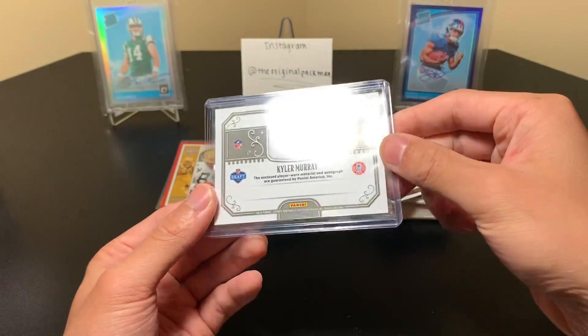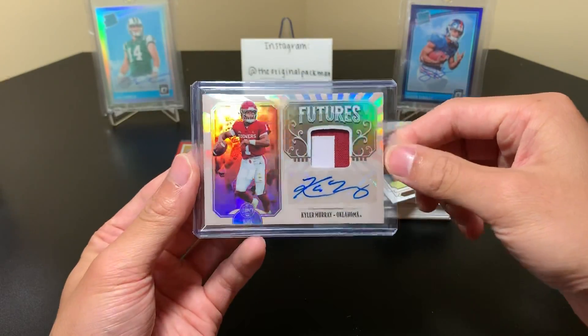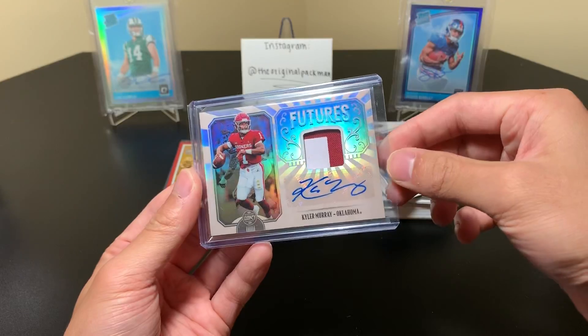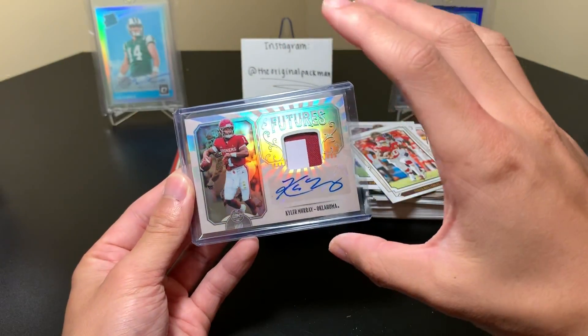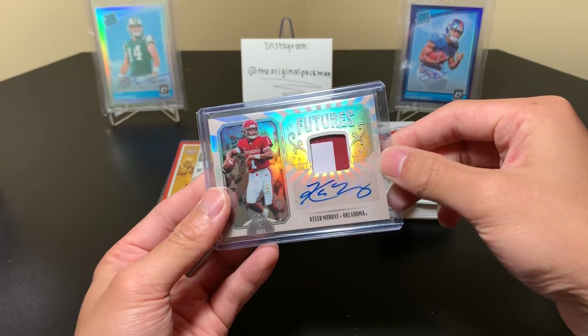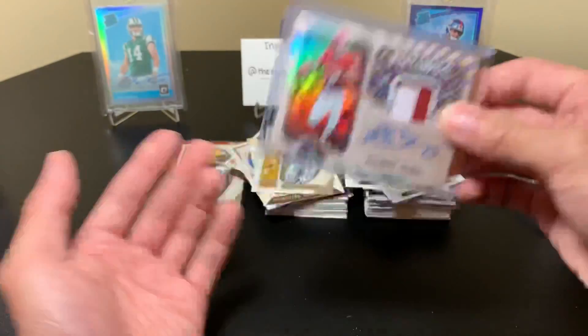Despite this being not numbered I think the design's really cool. I've seen the other parallels that look really really nice — the pink cracked ice. There are a few different parallels but this one looks really good. Of course with a lower print run there is a two-patch version with insane patches — logos like chick-fil-a or something like that, it's really cool.